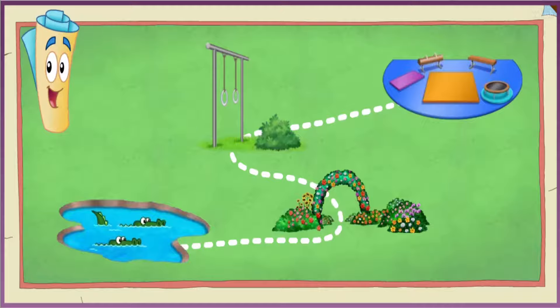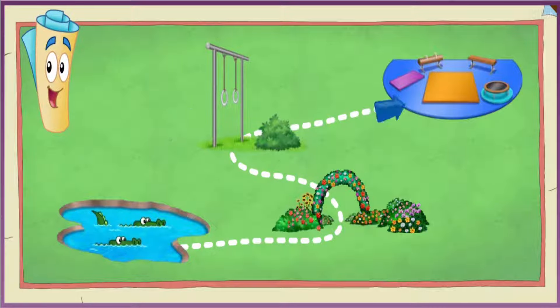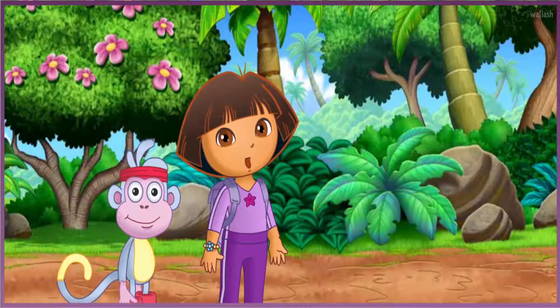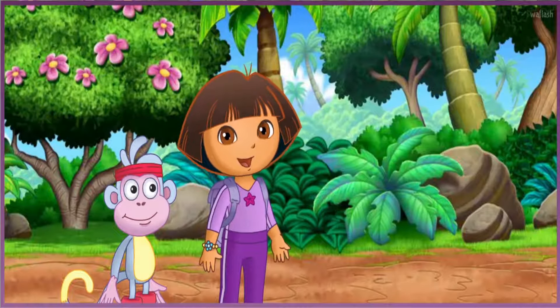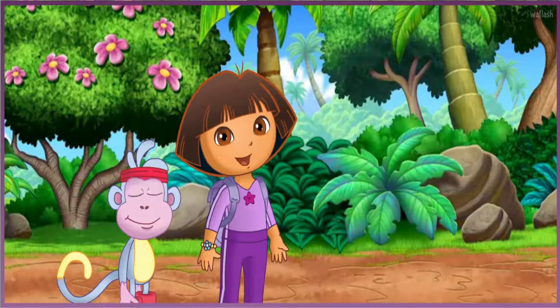Let's check Map. Map says we have to balance beam walk over Crocodile Lake, trampoline jump through the flowery garden, and swing on the rings to get to the gym. Wow, fantastic gymnastics. Will you help us find the rainbow ribbon so I can do my ribbon dance at the show? ¡Fantástico! ¡Vámonos! Let's go.